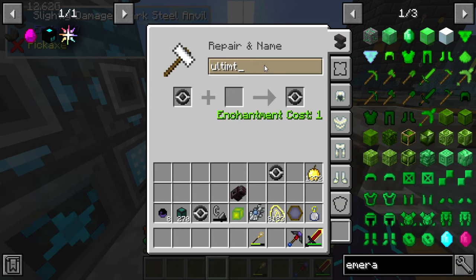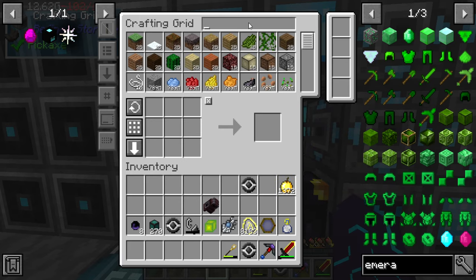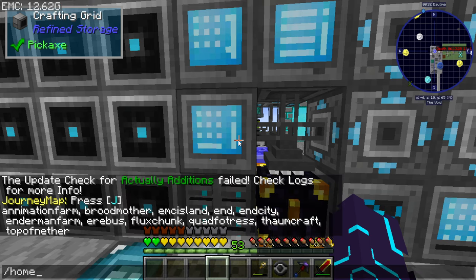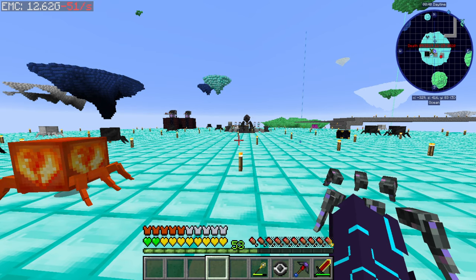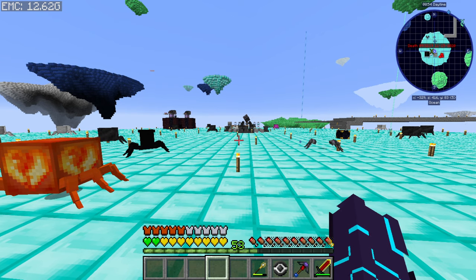There you go. Ultimate Gem Block. All right. Now, how are we doing for ultimate ingots? Ultimate. 3.4k. That's not a lot. That's not ideal. I need the calculator real quick. So, 3,400 times 9. That's about 30,000. Divided by 1,000.